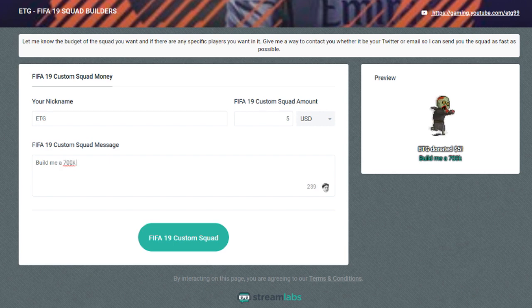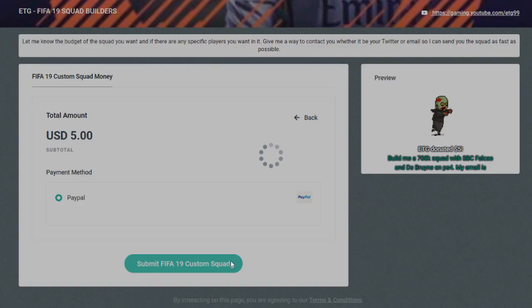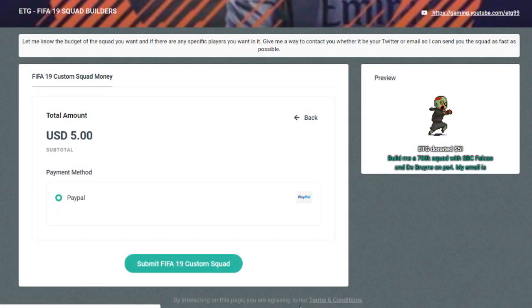Tell me the budget of the team, if there are any specific players you want included, what console you're on, and a way to contact you whether it be Twitter or email. It's only $5, which in the UK is under £4. Click the link down below in the description if you're interested and let's get into the video.